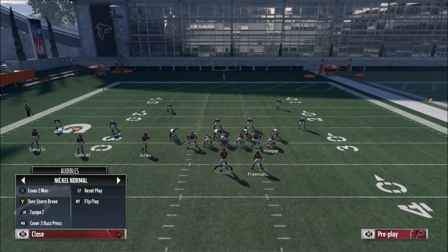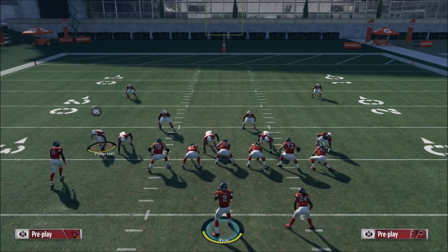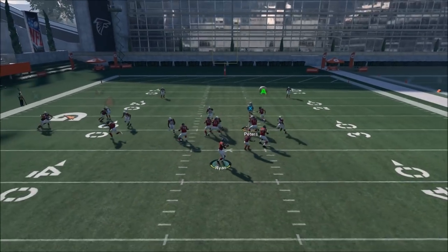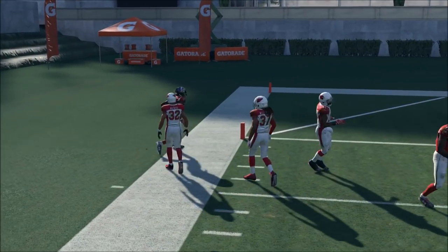Now let's go to man defense because people are saying okay, we'll man him up. We're in man press. Keep in mind this is Patrick Peterson — one of the best man corners in the game. He's fast, he has good man defense, he's tall — all the things you'd need to defend this. Watch what happens to him: he gets annihilated, he gets cooked, and running after the catch doesn't stop it.